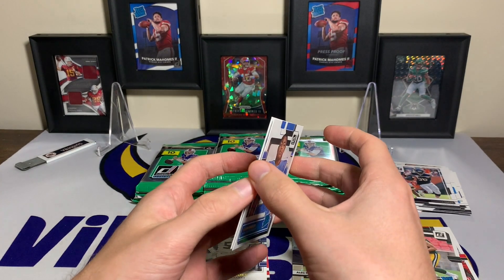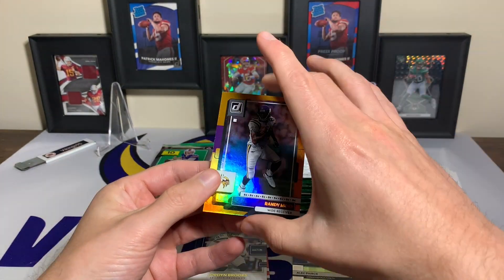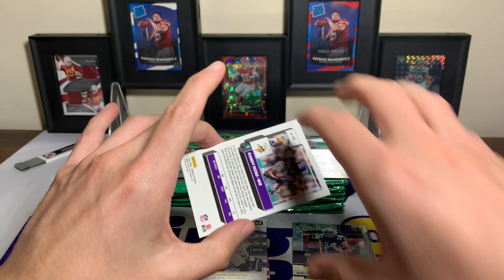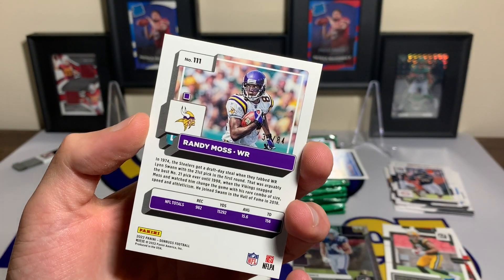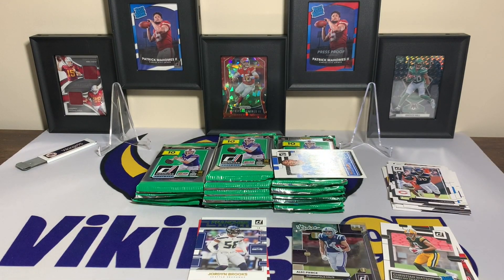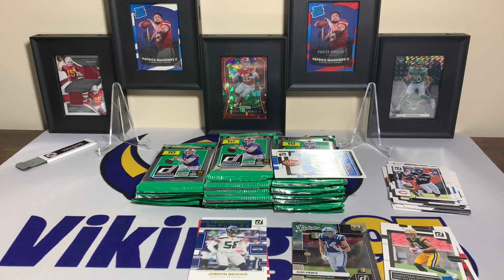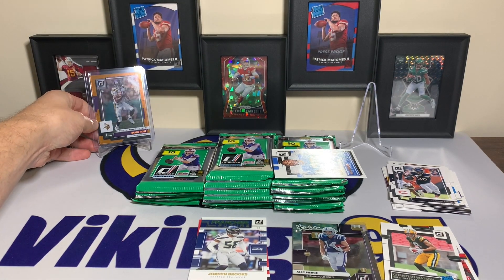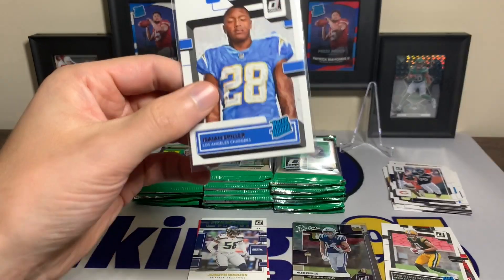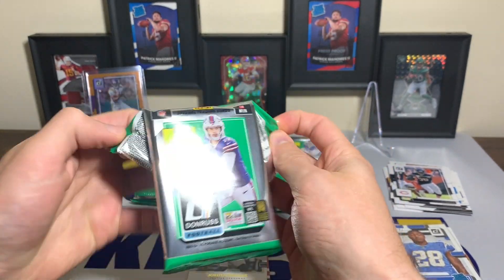And then we have a backwards card — it's a Viking! Randy Moss with the orange parallel, numbered to 84. That is sweet. We'll sleeve up the Randy — obviously a Vikings legend. We're gonna slowly improve the cards in the back. I'm also going to sleeve up the Isaiah Spiller just in case — you never know with some of the short prints. Got the Randy Moss numbered to 84 — not bad.